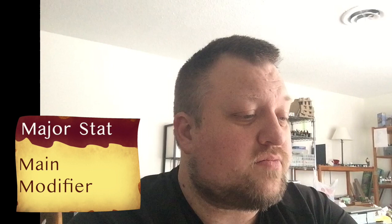Now the major stat — these are going to be set by your GM. But if you're translating from D&D, your major stat would be strength, dexterity, constitution, charisma, intelligence, or wisdom. If you're translating from another game system where your GM wants something different for those major stats, make sure to find out what those are before you set up your characters.